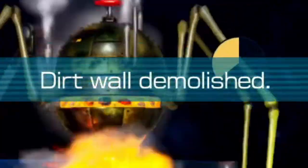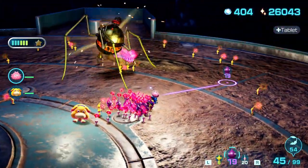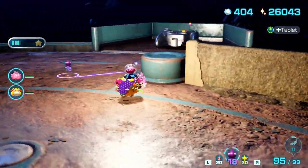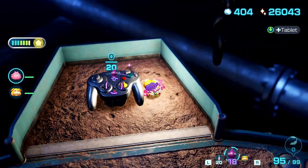Dirt wall demolished. This is cool. We got him. This guy is technically scarier in this game, but also way easier. I know what that is — that's the Wave Bird. It looks so beautiful. I love it.